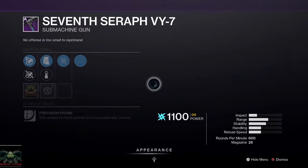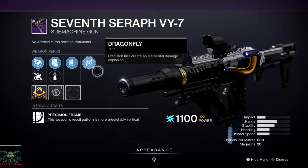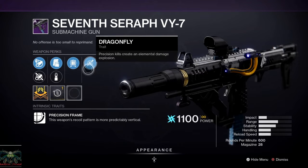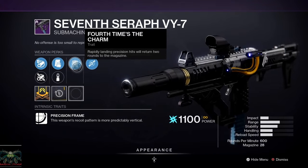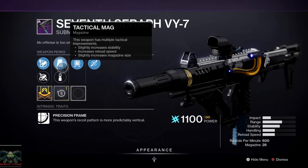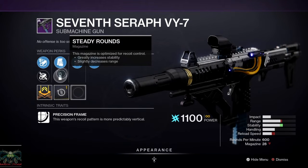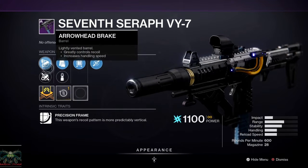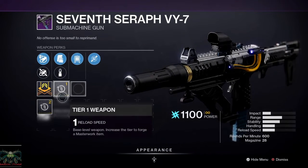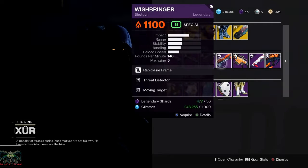Then we've got the Seven Seraph VY-7 — this thing is an angry little demon. It's got Dragonfly on it, a really fun perk, and Force Time to Charm — this is going to be really good for PvE. Perks: Tactical Mag, Steady Rounds, Fluted Barrel, and Arrowhead Break with a reload speed masterwork. This is a Precision Frame Submachine Gun, so it could be useful especially for Minuet builds.